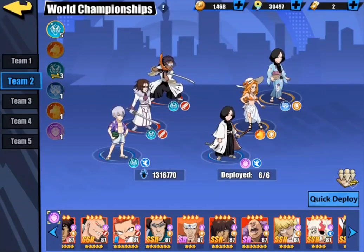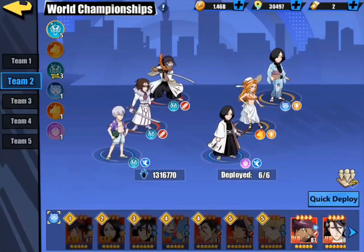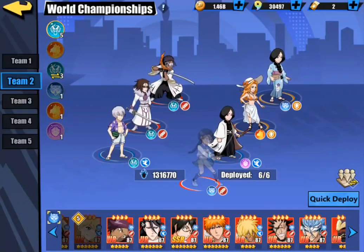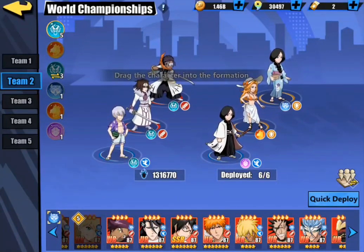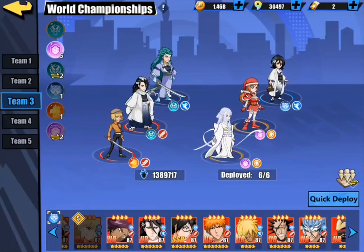This team comp here is pretty much just my 'kill you in one shot' team — my destroy-your-back-line-in-one-shot team. I have all my back row attackers going off in one round. You could go ahead and toss in Lisa if you want to go full back row, but this team comp also dies pretty quickly, so I wanted to toss on a little bit of a safety net with Unohana and some rage gen with the other Unohana as well.